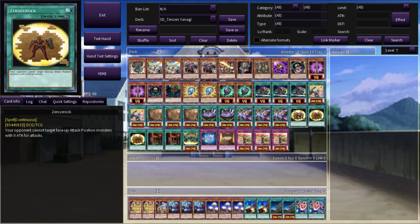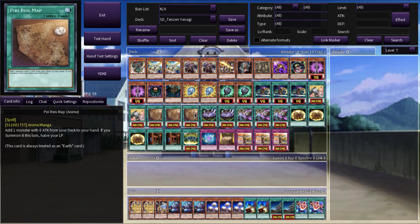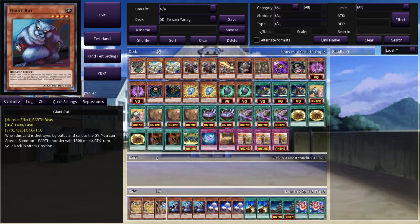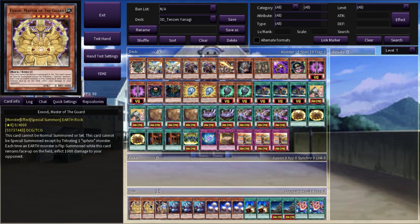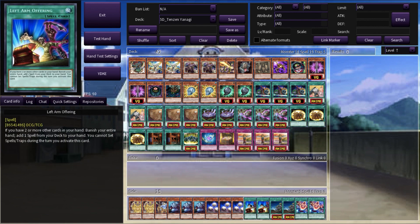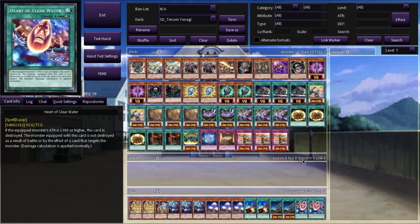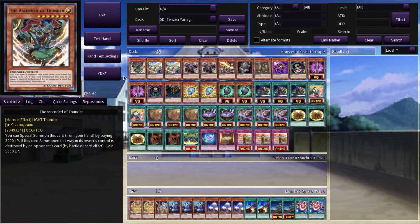Most of the defense is done with the rock monsters, since his hidden treasures are all rock. Totem Pole is a continuous trap that can negate three attacks. The side deck turbos his strategy and also runs Exod, Master of the Guard, to potentially turn this all-or-nothing gamble of a deck into an old-school rock burn strategy. May the odds be ever in his favor, because his opponent has something seriously wicked in store.